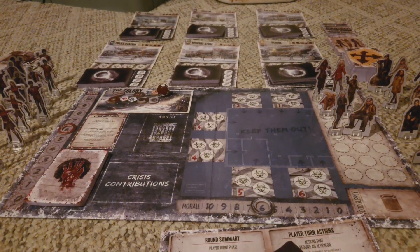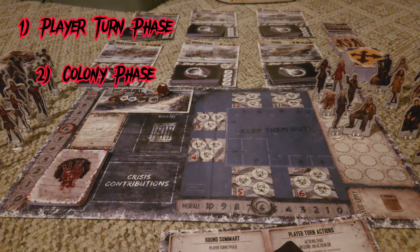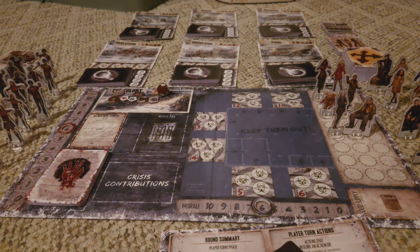Play will then start from the group leader and move around in a clockwise fashion, going in a series of rounds. The rounds overall break down into two different phases: it starts with the player turns phase, then it goes to the colony phase. This goes in a series of rounds either until the main objective has been completed, the round track reaches zero, or the colony loses.